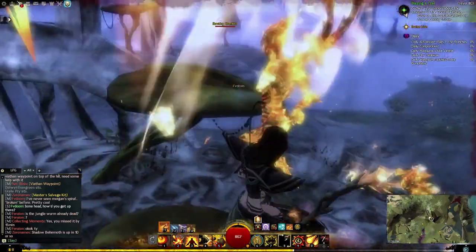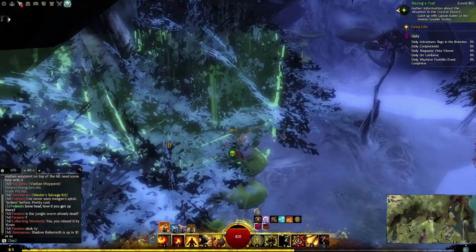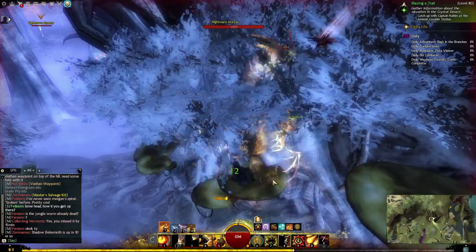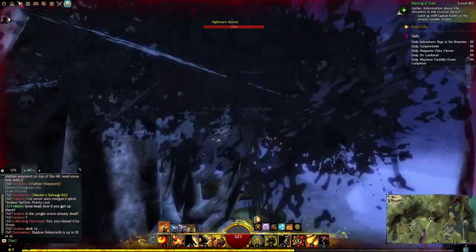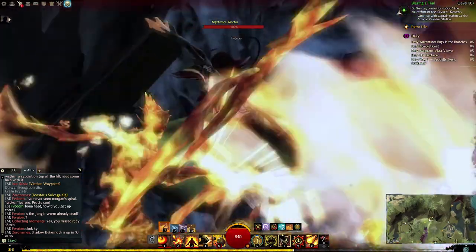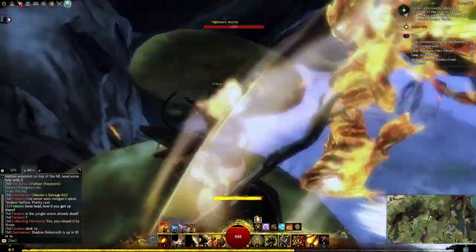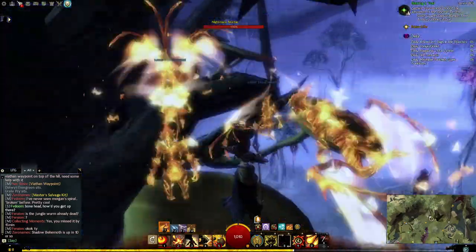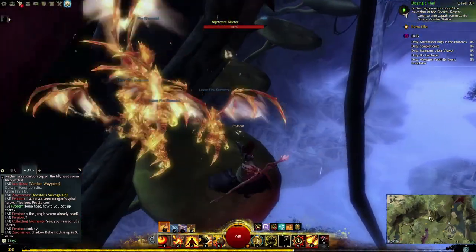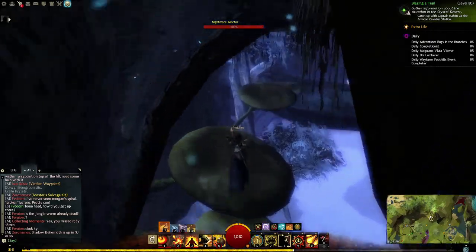Then jump up. The other thing that makes this challenging is some of it is like that — you've got to make some blind jumps. Look, another mortar. There we go. Didn't mean to do that. Another mortar. Once you get up, things get a little bit better. This one you need to jump across to a branch and then back up, and then you can make that jump without gliding. But you'll hit your head — jump up, jump up, jump up, jump, jump.